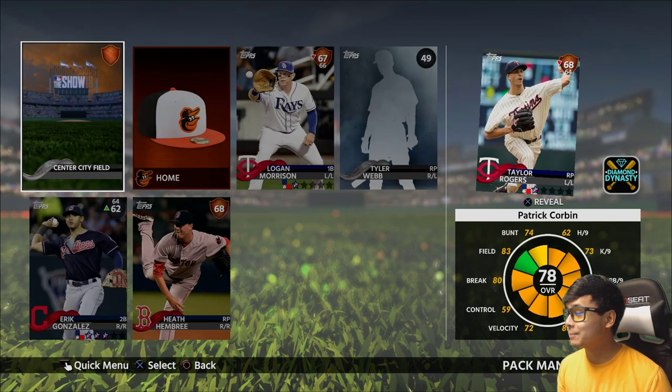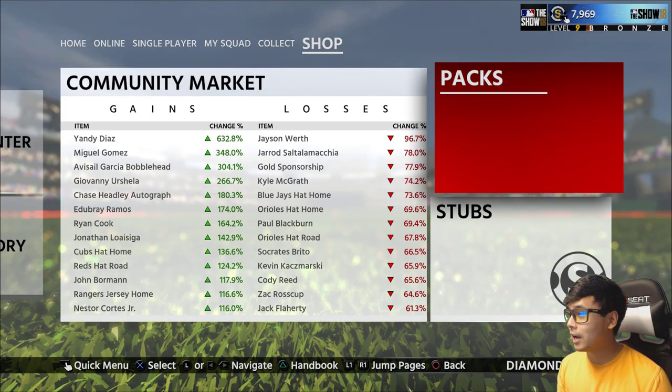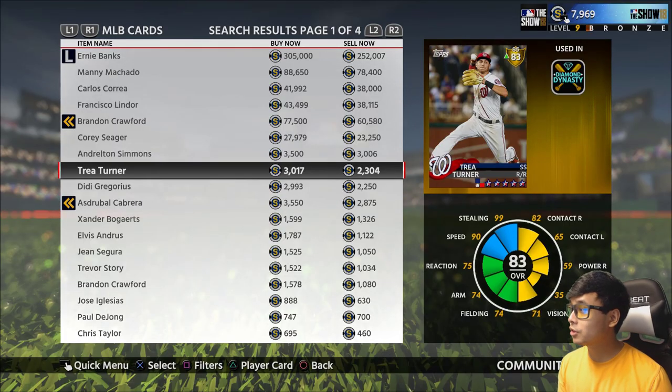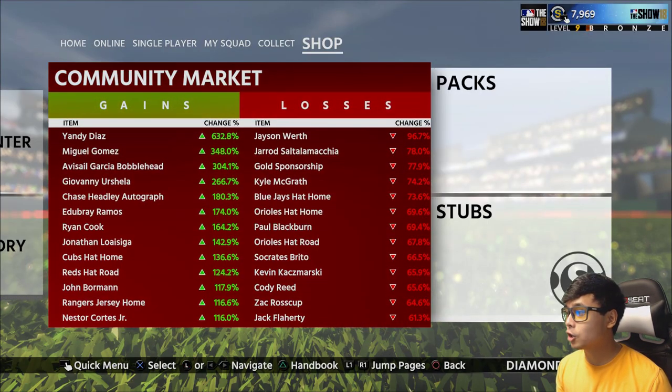Our final pack — Patrick Corbin, 78 overall — we'll probably sell this. Let me check the price on Trea Turner right now. Trea Turner is actually 3,000 on the market, so we're going to be back over 20,000 stubs for Immortals Dynasty, guys.